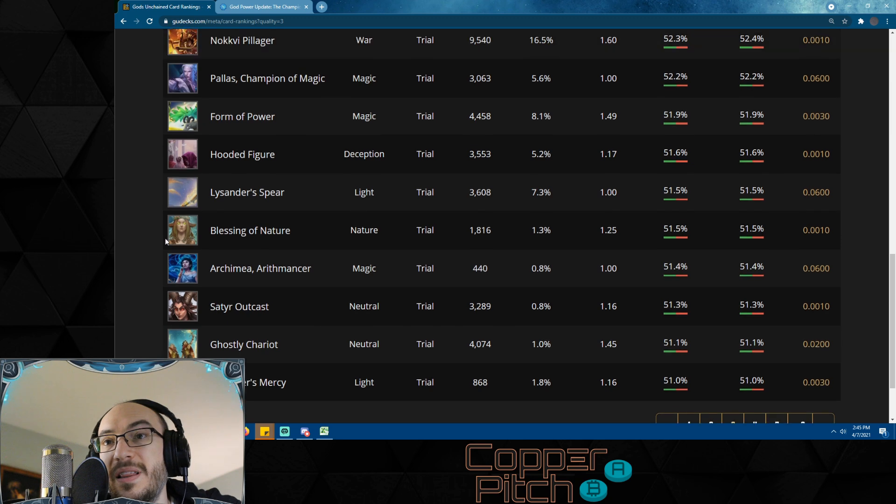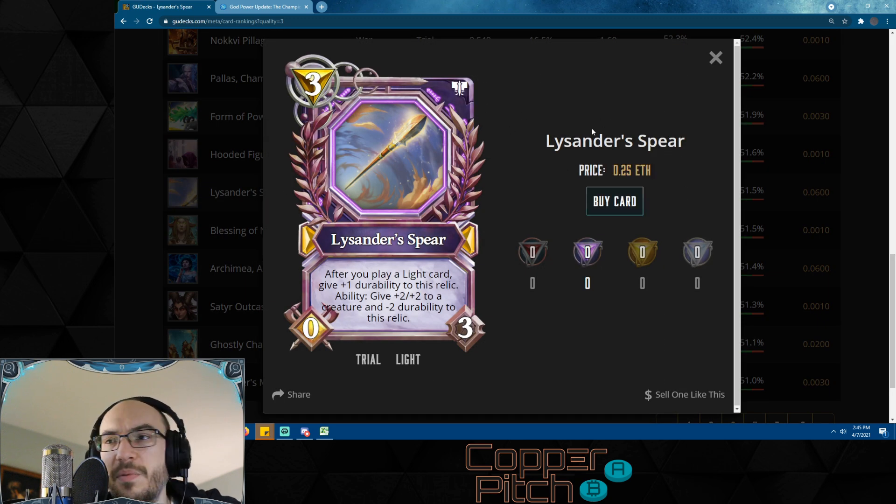Lysander's Spear might be the best card in the game that nobody is using. After you play a light card, give it +1 durability. Ability: give +2/+2 to a creature and -2 durability to this relic — it's an infinite durability relic starting with three durability. The reason it's so underutilized is that light has so many good relics already, and if you're running an infinite durability relic you can't play others — so it's a choice between Lysander's Spear or the Cudgel, the Ritual Rod, the Golden Harp. But this could secretly be one of the best cards in the game.